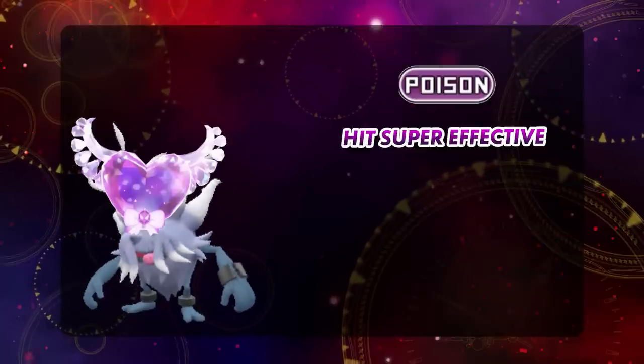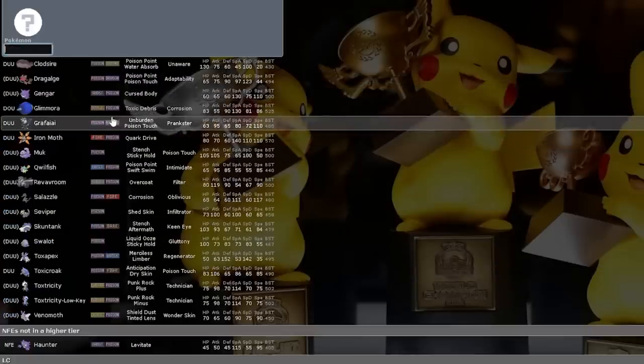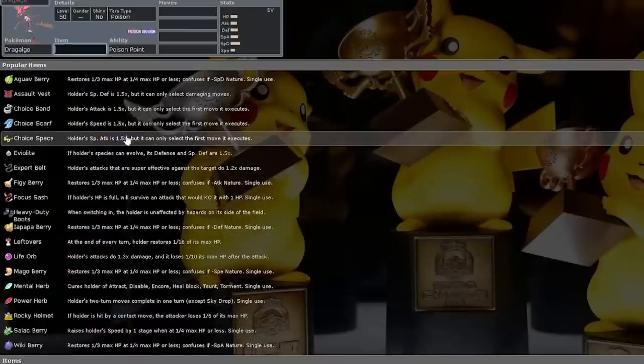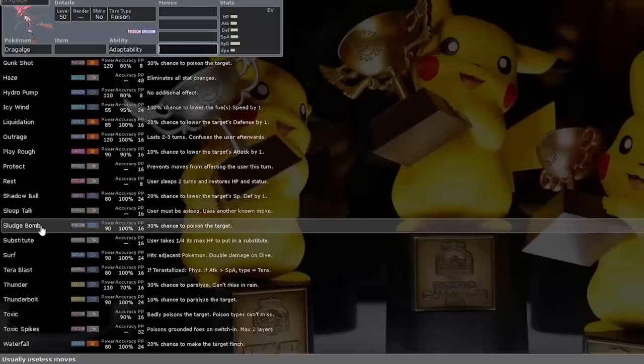Another option is exploiting Fairy's other weakness — Poison. Poison hits Fairy for super effective damage, resists Fighting, and only takes neutral damage from Ghost-type attacks. Overall, the Poison typing is a much more preferable choice to build around against this specific Tera raid battle. These steps can be applied to any Tera raid to help identify Pokémon that give you an immediate advantage against stronger Tera raid bosses.